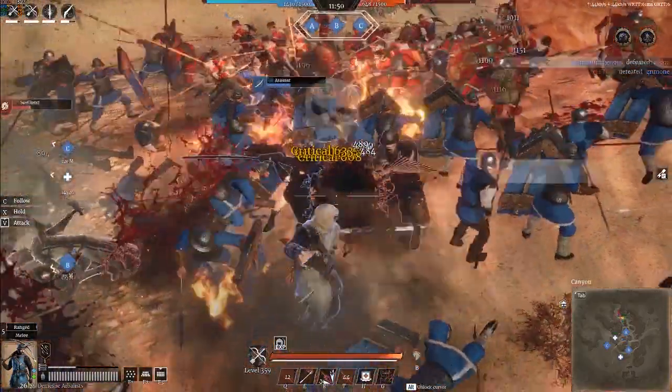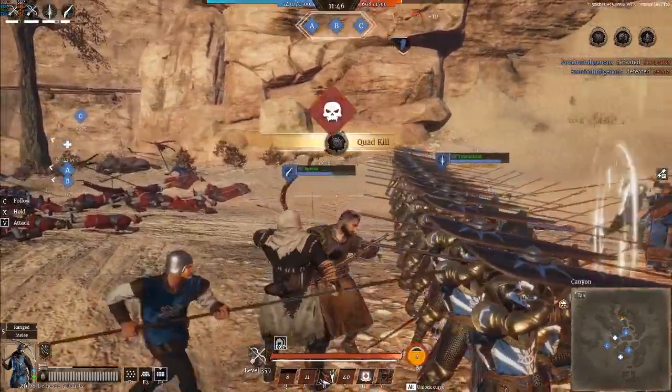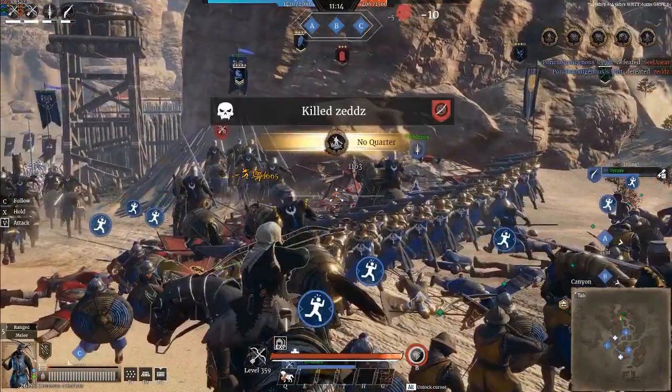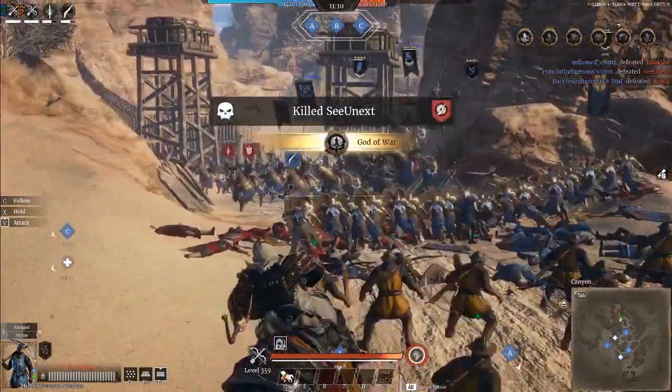Getting back to the unit — as we go through here you'll see how arbalists can be used differently than other ranged units in your sieges on attack and defense, and how they can break and stop formations that other ranged units struggle to touch. As always, we'll start with the unit tree and the veterancy lines.